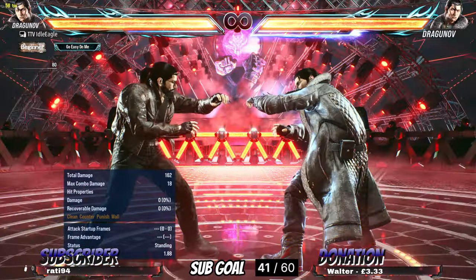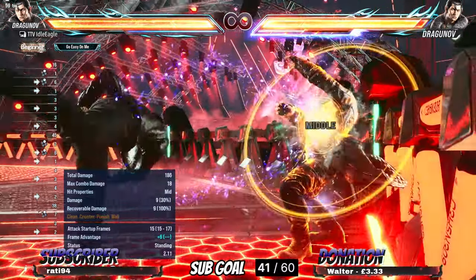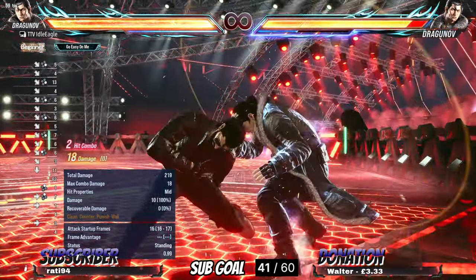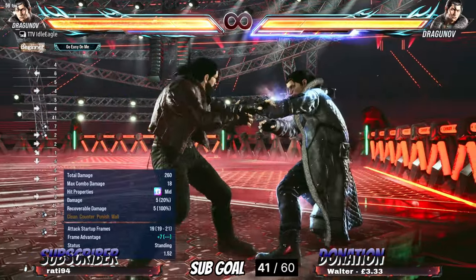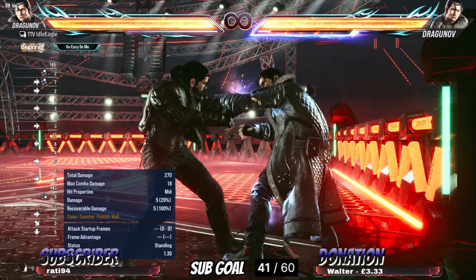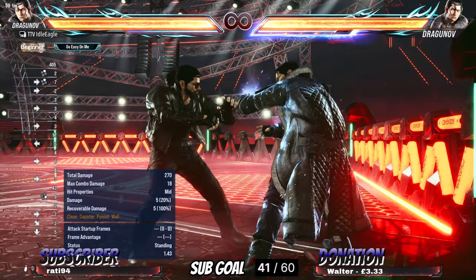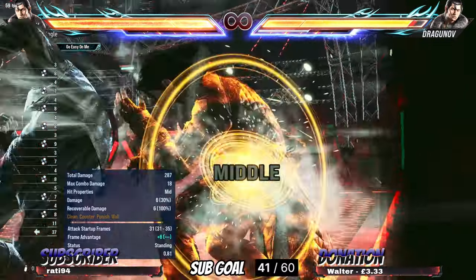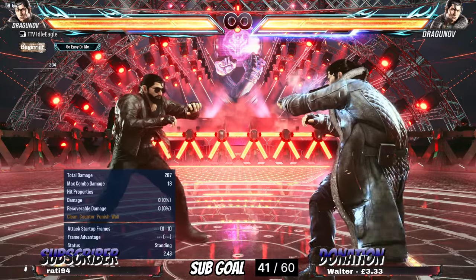Because he's got such heavy pressure, paired with the chip damage in this game - while-running 2 does a lot of chip damage, and so does the axe kick. The axe kick does so much chip damage and it's plus 7 on block. Chip damage just adds to the tornado of pressure you're up against, and with Heat doing so much chip damage, it just makes him even more difficult to deal with.